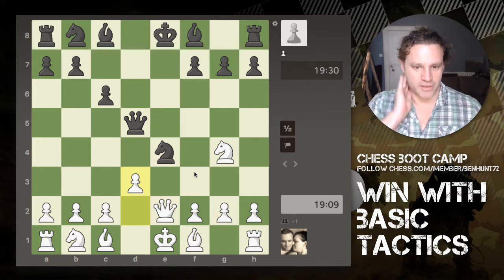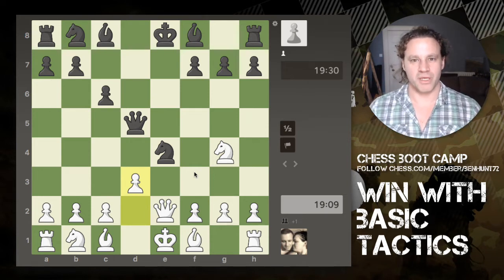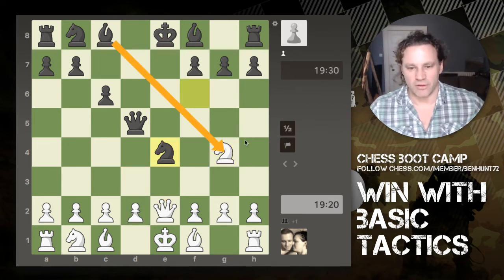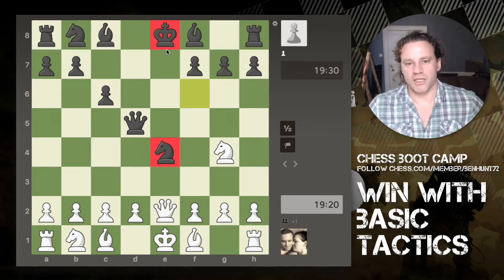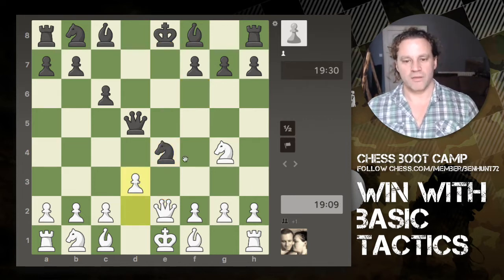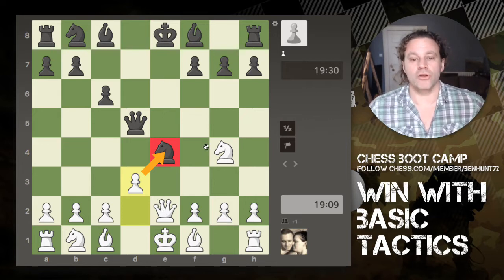My opponent moves his knight and I decide to attack it — this is another tactic: attacking the pinned piece. The knight pins itself against the king, which means the knight cannot legally move as long as my queen is there. If the knight were to move anywhere else it would put the black king in check, which is illegal. So when I attack that knight with my pawn, the knight cannot escape — it's an absolute pin and cannot legally move.